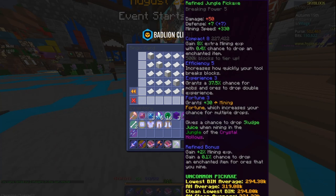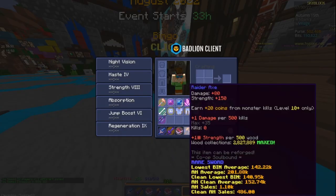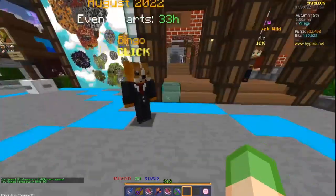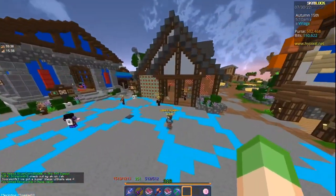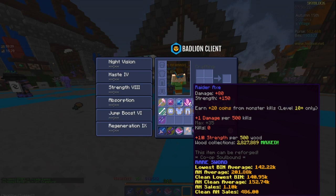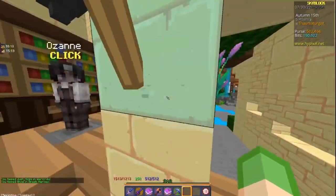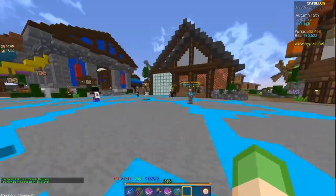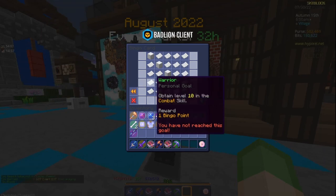Strongman requires 120 strength. I plan to get the Raider Axe and get a free strength splash from a Discord I'll link in the description. Also optimize your talisman reforges toward strength. Combined with reforges and a splash, that should be enough to reach the Strongman goal.